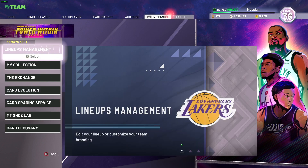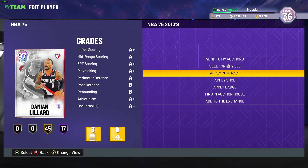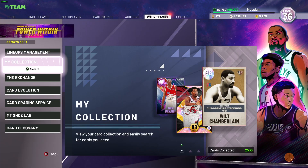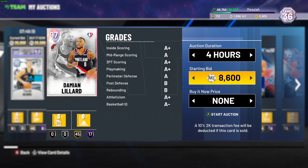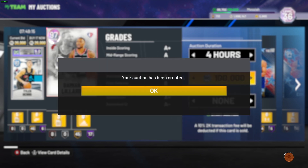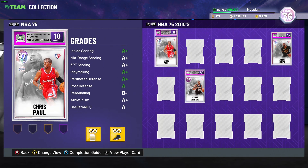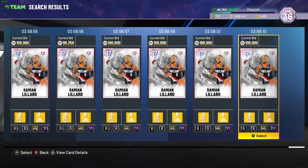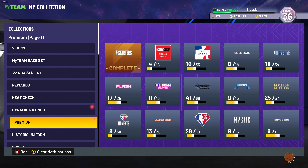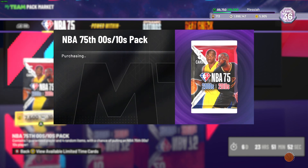Before anything else, let's sell Dame first and hope we get something good. I don't really have anything here - sending to my auctions. Just four hours to sell. Is there any Dame in the market right now? It's good that we got Dame early, but there are so many already. I'm not sure how much mine will sell but hopefully above 100,000. We got Dame - that's nice. That's just our sixth pack.